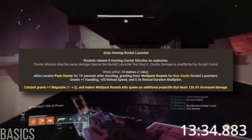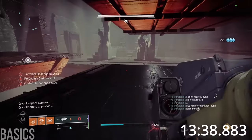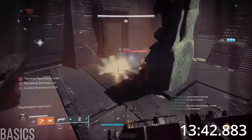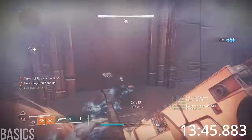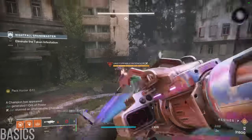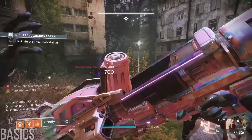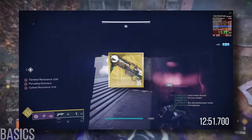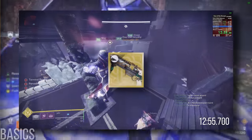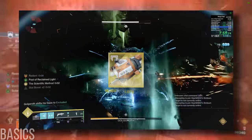On top of this, Pack Hunter also provides a sizable handling and reload boost to Gjallarhorn when you're near allies. Thanks to all of these benefits combined, many teams choose to run a Gjallarhorn when doing rocket damage to a boss, or bringing rockets into activities like Grandmaster Nightfalls. However, while these benefits are strong, what makes me so unquestionably certain when I declare Gjallarhorn to be the best exotic in the game? It's got some stiff competition — Wither Horde, a special grenade launcher with insane ammo efficiency and roll versatility, and Tractor Cannon, the longest total uptime 30% debuff in the game, stored in convenient weapon form.